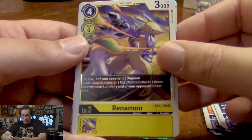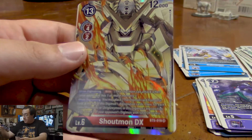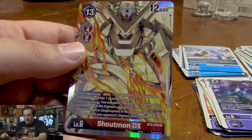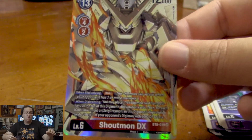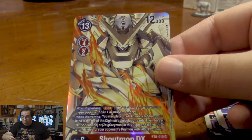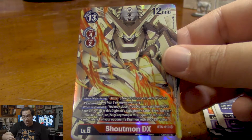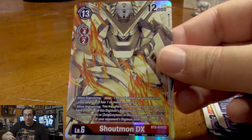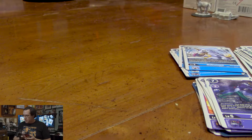Renamon — one of our opponent's Digimon loses a security attack on play. A super rare followed by a super rare — Shoutmon DX! When Digivolving, he gains Blitz, which means he can attack even if the memory gauge goes past your opponent's. When Digivolving, we can place a red Digimon card from our hand on top of this Digimon's Digivolution cards. Then, for every Omni Shoutmon and ZGreymon in this card's Digivolution cards, delete one of our opponent's Digimon with 5,000 DP or less. So this is a pretty good board wiper. I will definitely be considering Shoutmon.